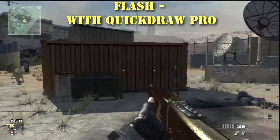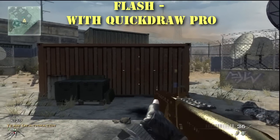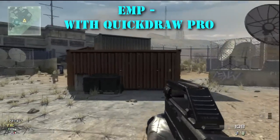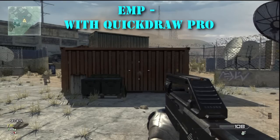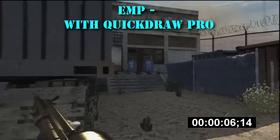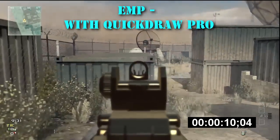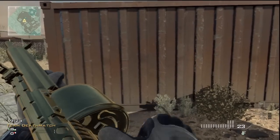Moving along to flash with Quickdraw Pro — very similar to concussion, 0.2 of a second, so it speeds it up by 0.8 of a second. The flash grenade still lasts for five seconds and absolutely completely blinds you. Very, very handy grenade. EMP with Quickdraw Pro is an absolute rocket — 0.1 of a second, it just launches out of your hand. The EMP lasts for 10 seconds; you can't use your UAVs, killstreaks, or see your map. It basically ruins you for 10 seconds — especially great against guys who are camping. It is my go-to attack grenade when I'm struggling.